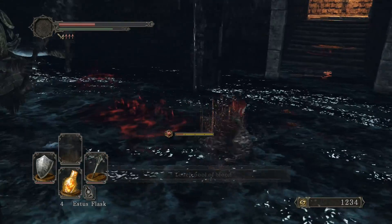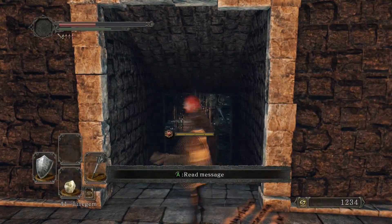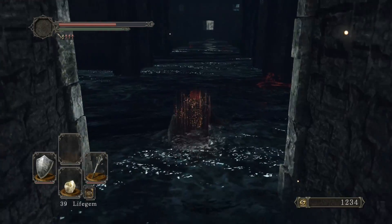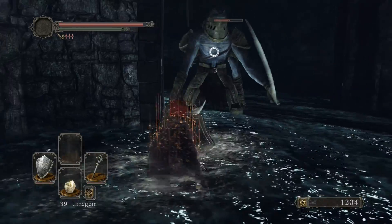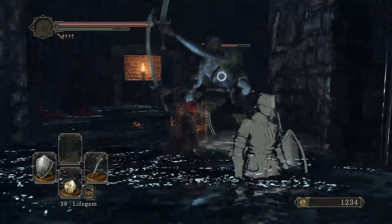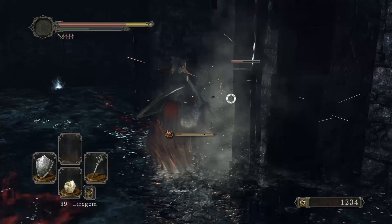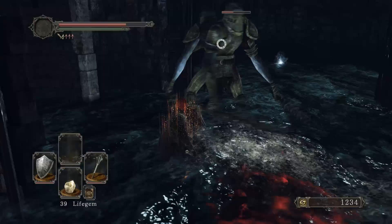Ow! How did that hit me? Go on, run away while you heal up. Not easy to fight when you're really slow like this. Get our damage and get out. He's like, eat my spike clubs.